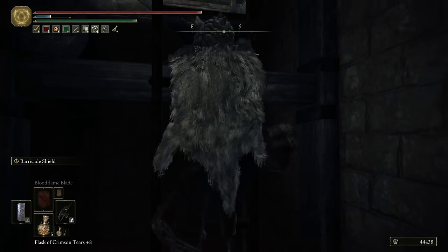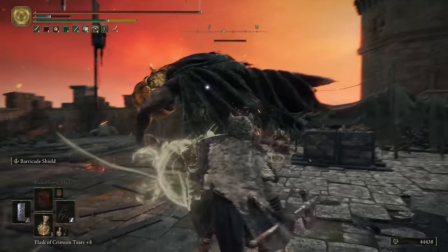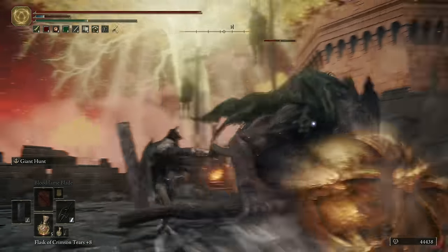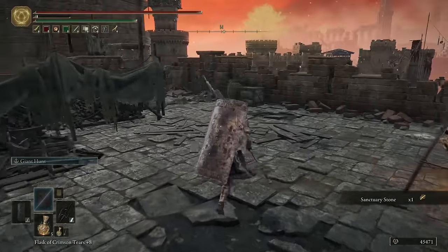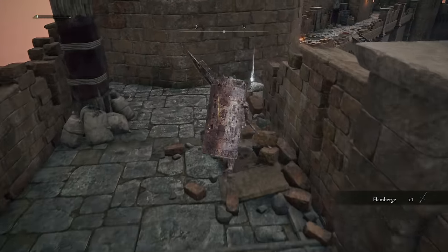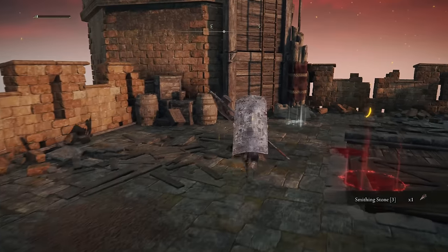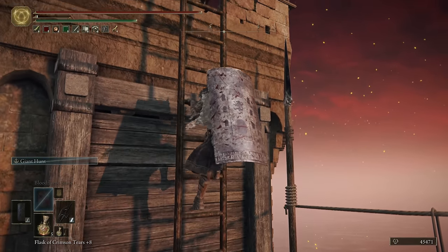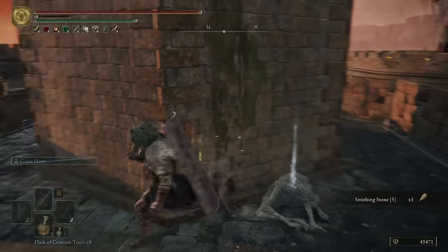We're going in here — there's a pumpkin head up top, the Flamberge, Smithing Stone 3, and then a Smithing Stone 5. I'll tell you what, I'm definitely liking how hard that hits. Up the Flamberge — if you're looking for a new greatsword, definitely a solid choice. Good reach, has built-in Bleed — it's just an all-around good weapon. Flamberge has been good for a long time. A Smithing Stone, and then we go all the way up here and get another one. There's our Smithing Stone 5.